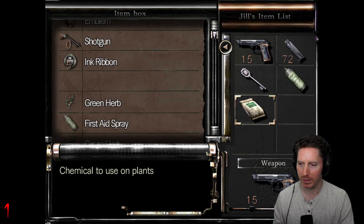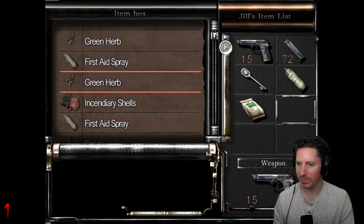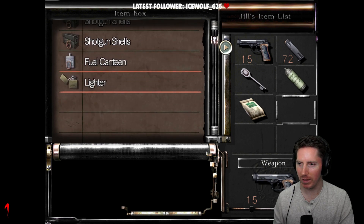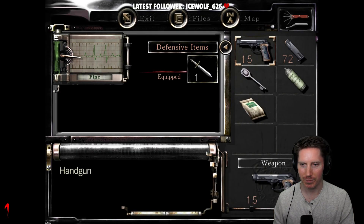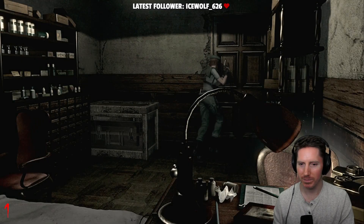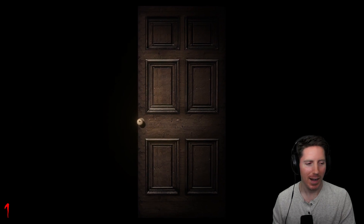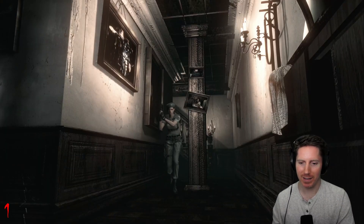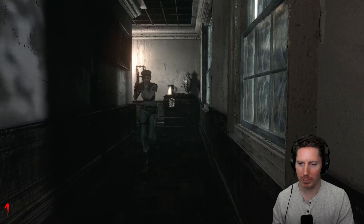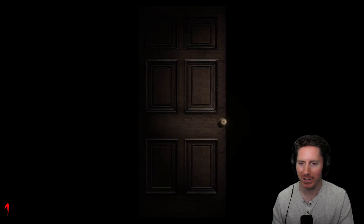Here it is — chemical to use on plants. Do I bother saving right now? I don't have a ton of saves — I think I'll hold off for now. This should be good. A lot of pistol ammo. I almost feel like the game wants you to take just one gun at a time. Because if you try to take two guns and you have ammo for each, that's literally half your inventory just in weapons — two guns, two slots of ammo, can't carry hardly anything else.